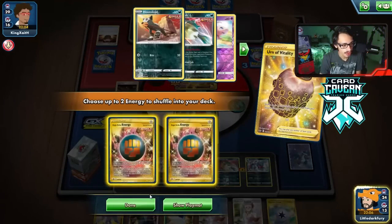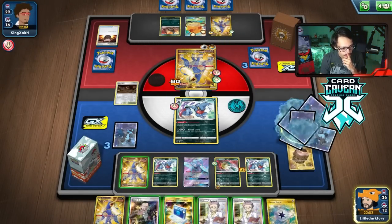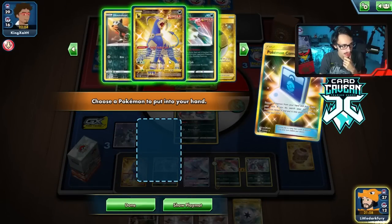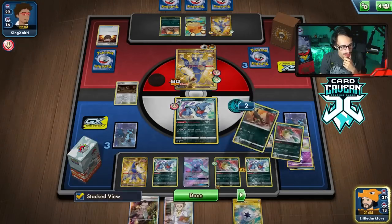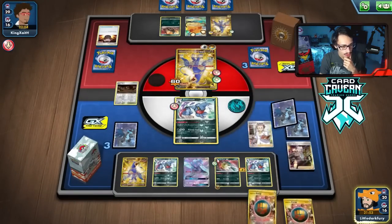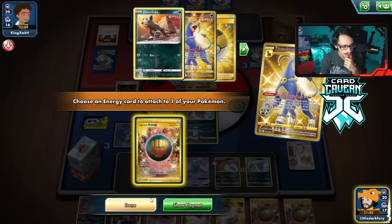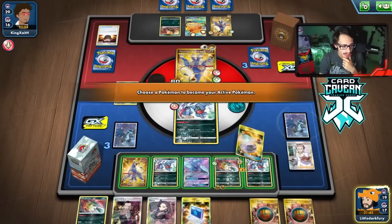I'm kind of regretting not going with our Houndoom — I think we just should've gone that route. We'll just research and hope for the best. We still have three Switch in the deck. We could've done Single Strike Roar too. Alright, we got the Switch — Single Strike Roar. Should've done the Single Strike Roar first, but maybe we wouldn't have gotten the Switch anyway, so it all worked out. No misplays were made.